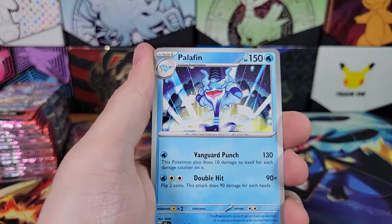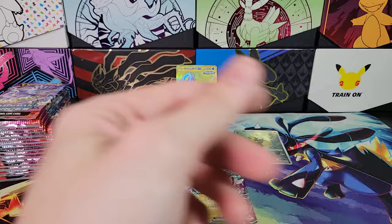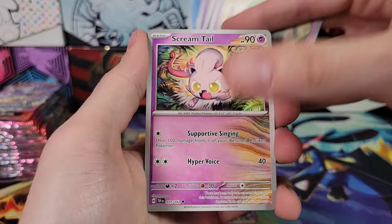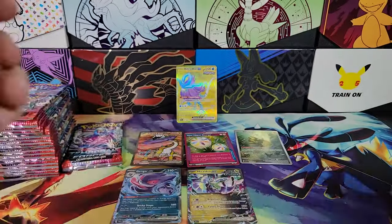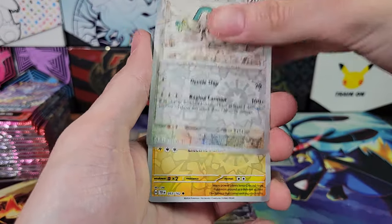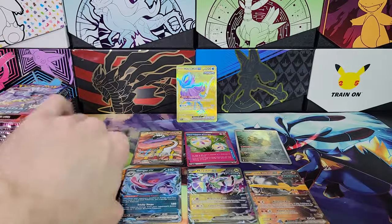Yamper, Grubbin, Palafin, Heavy Baton, Beldum, Cottonee, Melmetal. So are we still going to get a special illustration rare? What if I just don't get any special illustration rare Pokemon from this set? That would be hilarious — maybe I need to open one more box. Because you don't get what you want, you get what you get. Sad but true. Hashtag life. Mr. Mime, Victini, Sandy Shocks, Drampa Reverse, Electabuzz, Iron Boulder EX Double Rare — cool. Last pack for the first half.